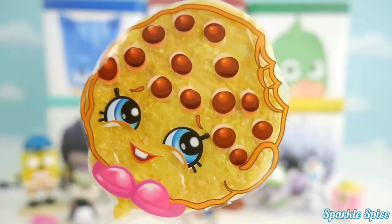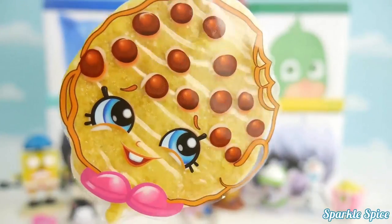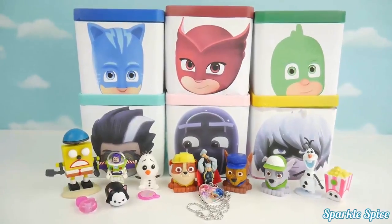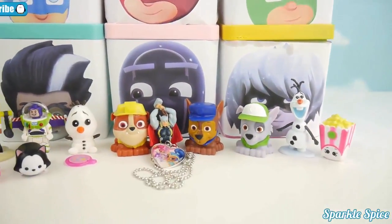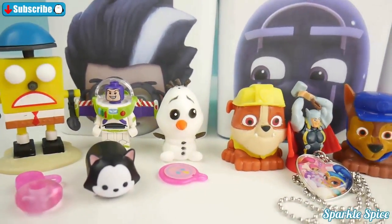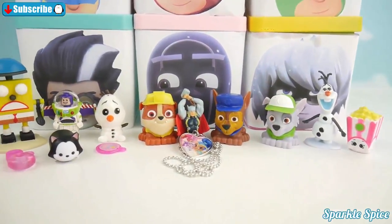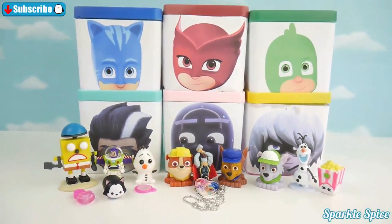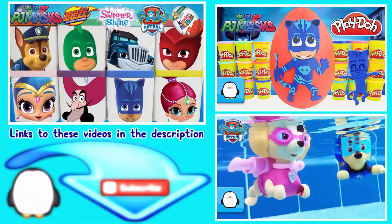Wow Sparkle Spice, it was so much fun opening all these character boxes and seeing the surprises inside! That's it for this video — so much fun finding all these surprises. I think my favorite was our little Mashem Olaf — he's super squishy. Which one of these surprises was your favorite? Let me know in the comment section. And until next time, bye! Thanks for watching this episode of the Sparkle Spice Channel. Give the video a thumbs up.